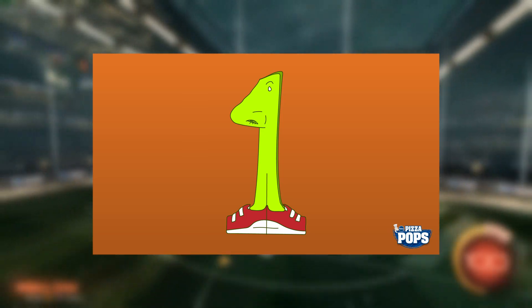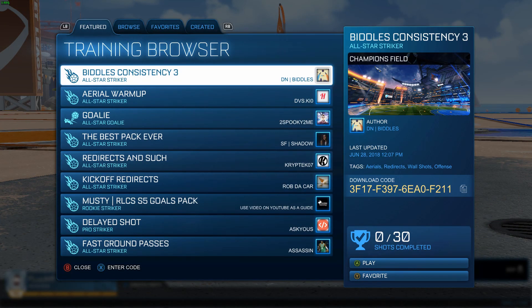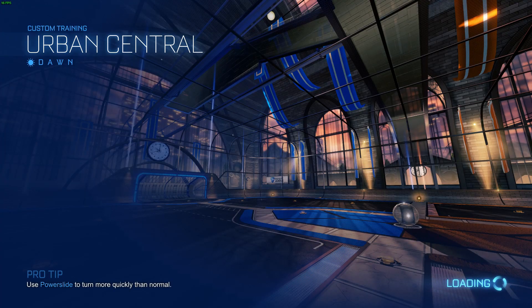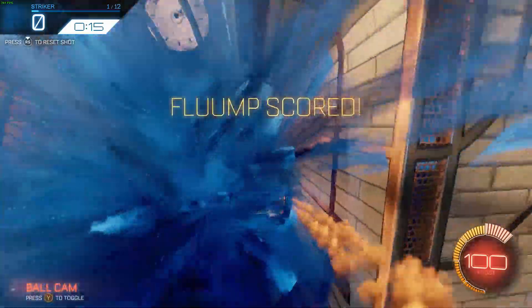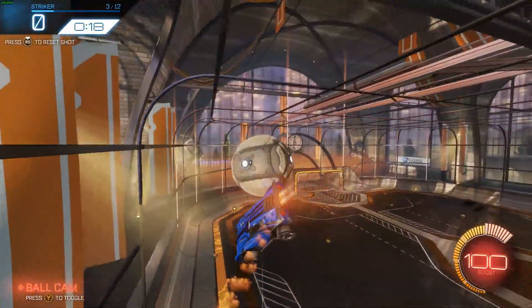The first thing may be somewhat obvious, but there are a bunch of great training playlists for air dribbles. They help you with not only air dribbles off the wall, but also air dribbles from the ground. And though free play is still really good and helpful, this is the best way to do lots of air dribbles because you don't have to spend all that time in between setting up your shot. There are tons of different playlists to check out in the custom training section in game.